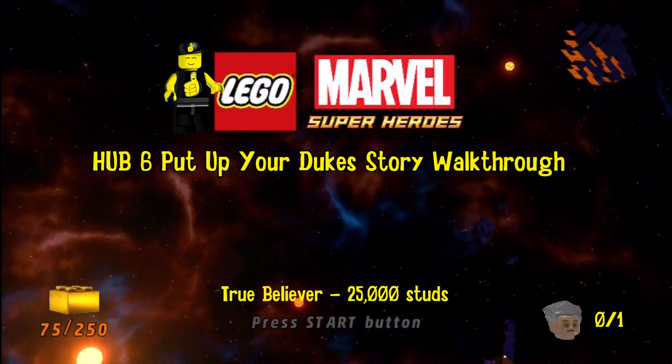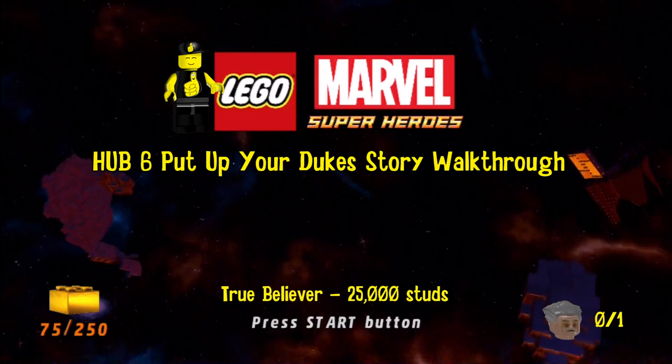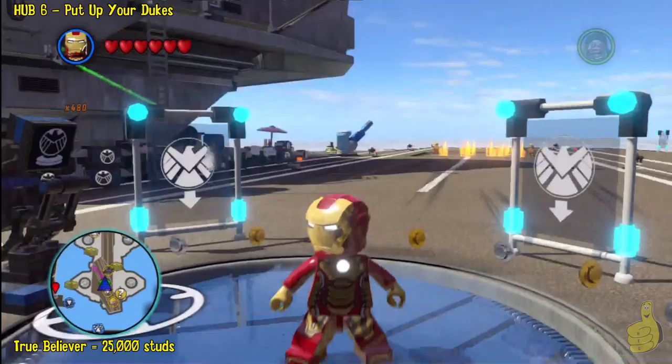Happy Thumbs Gaming! Hey everybody, it's Brian with Happy Thumbs Gaming. Today we're checking out Hub Level 6, Put Up Your Dukes Story Walkthrough, where you do actually need 75 gold bricks to get in.